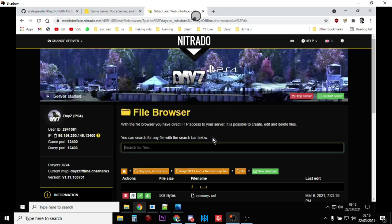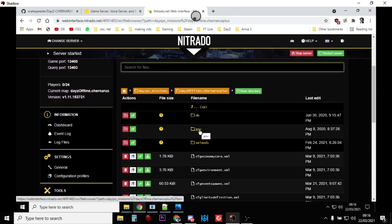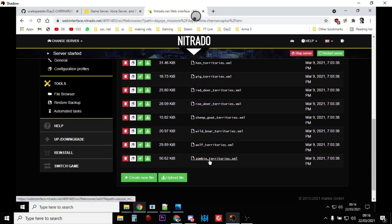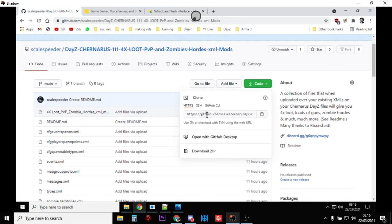Just hit the upload button, select those files and upload them. Then go into the db folder — this is where you put the events, types, and messages files on top of the existing ones. Then go back and into the env folder — this is where you put the zombie territories file on top of that one. Once you've done all of those, restart the server. Events should start happening pretty much straight away, but all the weapons and gear that already spawned in damaged and without magazines will take a while to disappear and slowly be replaced by the new stuff.